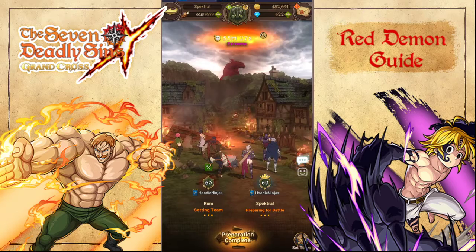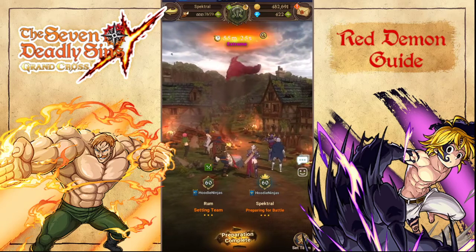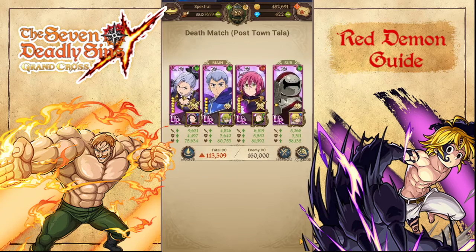We'll start by just going over the basic team. Gother, if you were able to pull for him, is crazy good because he has his rank-up ability. I use Kane for a damage boost. Gustav or Merlin can be used for their freeze mechanic, because the Red Demon is a deathmatch boss that can be CC'd. He can be controlled, and you want to do that at the end of every turn.